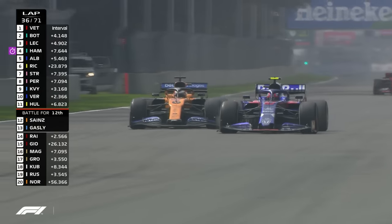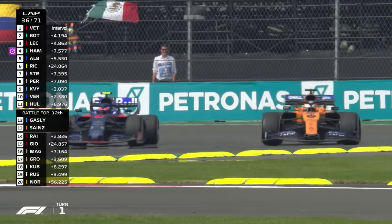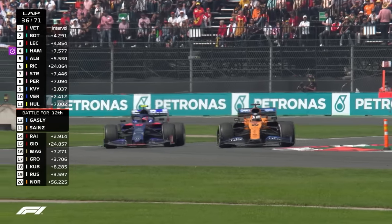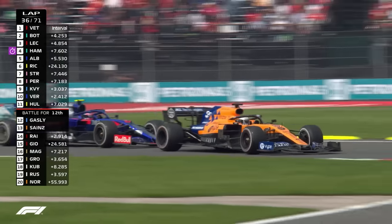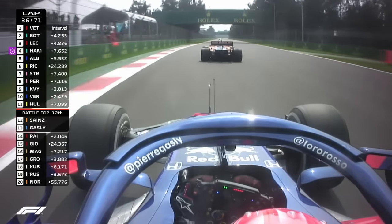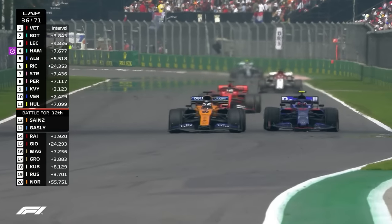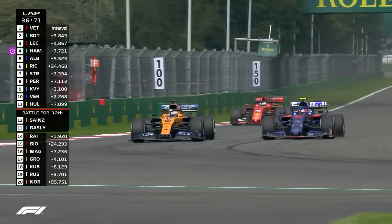Sebastian Vettel is coming up a little bit faster as well. Gasly — oh, he thought he got the job done, but late braking from Carlos Sainz keeps him ahead, only just by a few inches. Gasly will get a great drive out of Turn 3, but so is the McLaren. Gasly gets DRS and Sainz will have to defend the left-hand side of the racetrack, otherwise the Toro Rosso will be there.